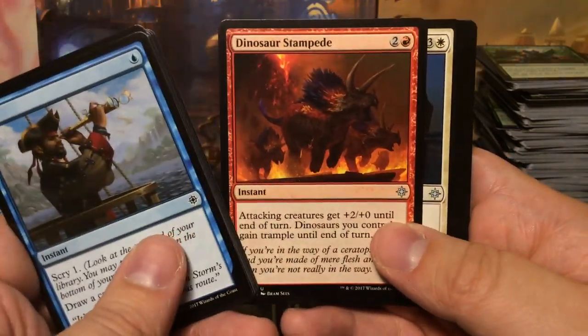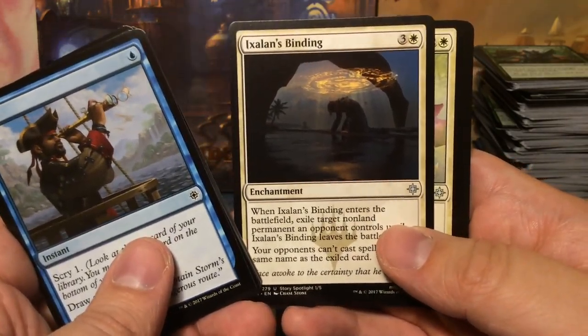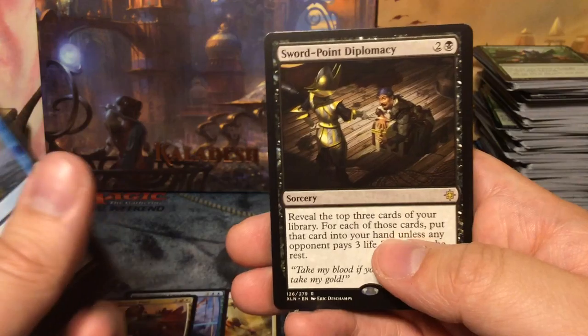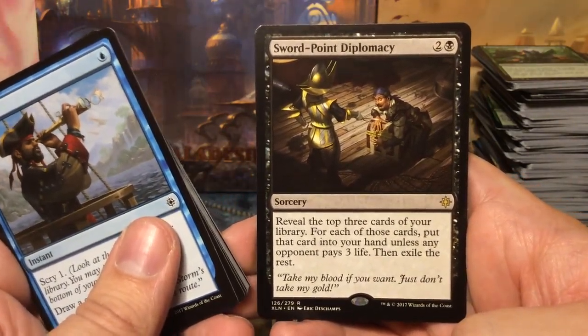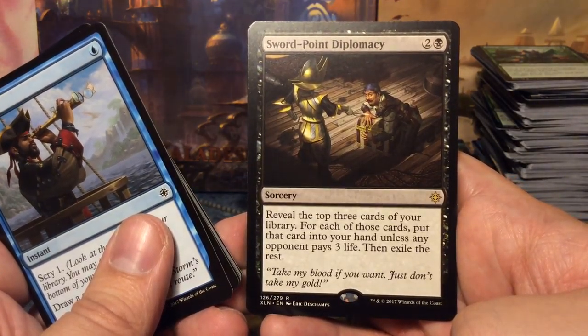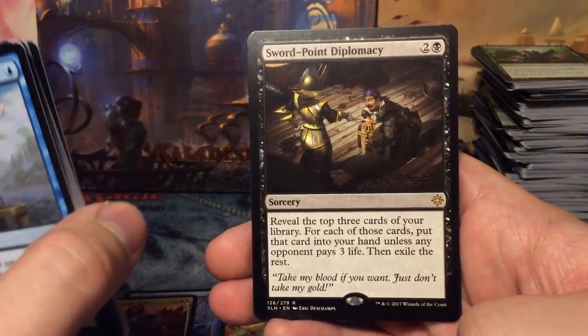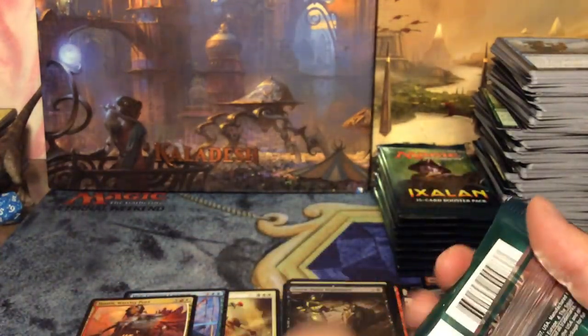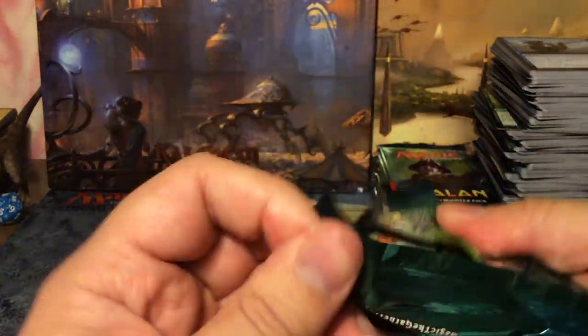Dinosaur Stampede, Ixalan's Binding, Rallying Roar, and we have Sword-Point Diplomacy: three mana — reveal the top three cards of your library; for each of those cards, put it into your hand unless any opponent pays three life, then exile the rest. Probably not so effective in multiplayer, but still it's an easy way to get people to either lose life or you draw something.